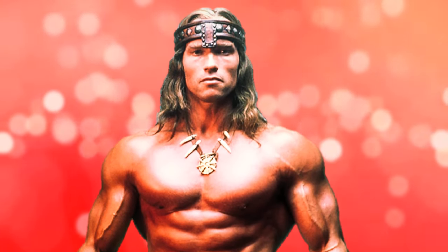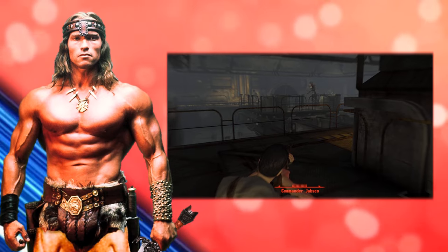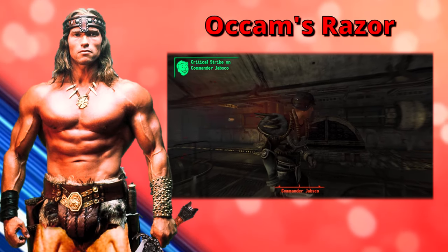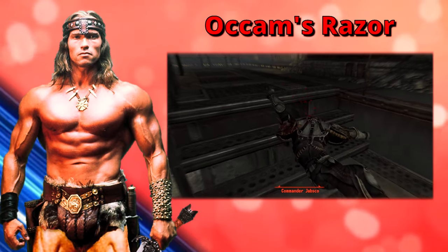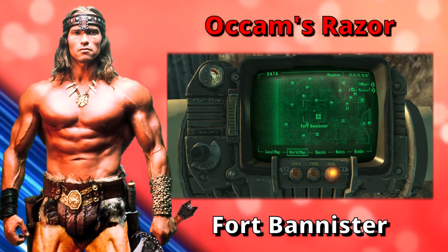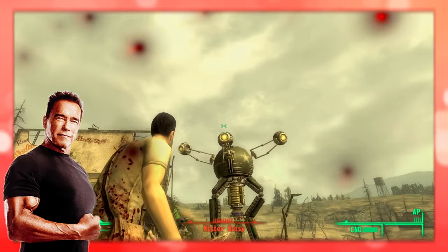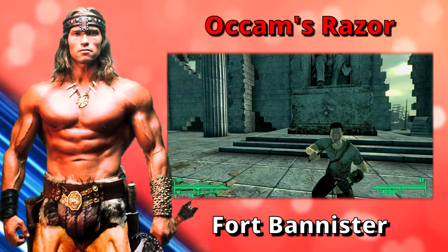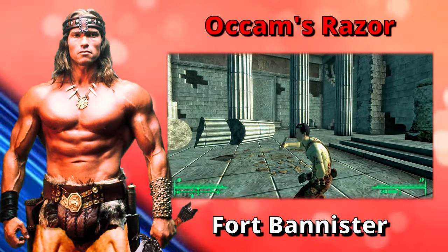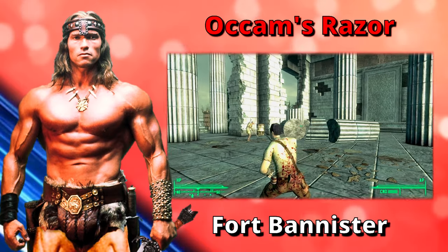It is now time to tell you about Occam's Razor. First off, the weapon can be found on Commander Jabsco at the Talon Company base in Fort Bannister. Occam's Razor is stronger than the basic combat knife in raw damage by a total of 3 points and is aesthetically identical to the normal variant. However, there is a more powerful combat knife out there — we'll get to it soon enough.